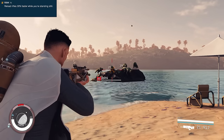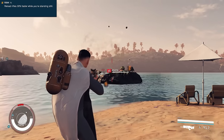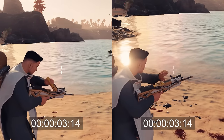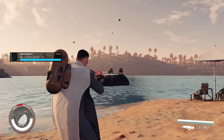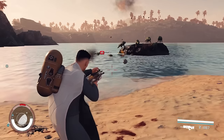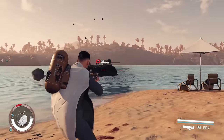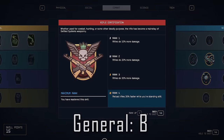Getting back to Rifle Certification, the rank 4 perk provides 30% faster reload times standing still, and while this is definitely a nice to have, it's far from game changing. It does have some nice synergies with the other reload skills, but it's not necessary. I personally think rifles are the best weapon type in the game by a mile, especially the Beowulf, as it performs in just about every combat scenario while boasting a strong range and not chewing through ammo like some of the other guns. That said, this skill is still pretty basic, so it's getting a B across the board.